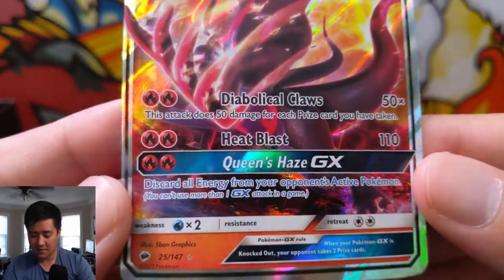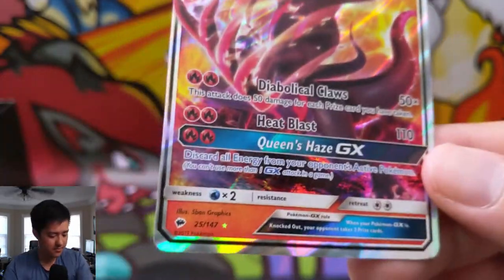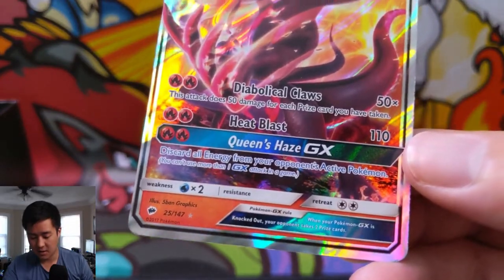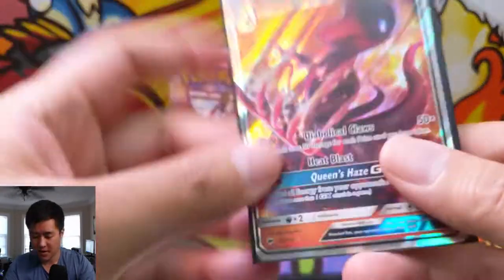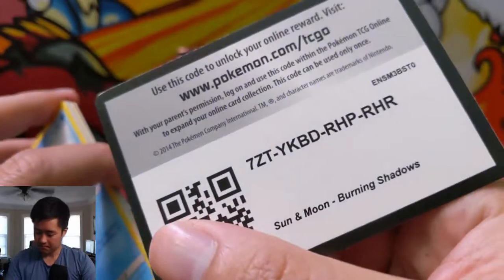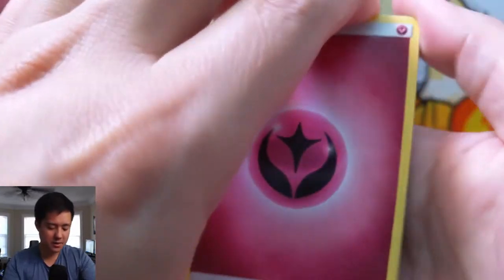Let's remind ourselves what Salazzle does — Diablo Claws has 50 damage for each prize card you have taken, interesting. Heat Blast does 110, sounds very similar to Volcanion's High Heat Blast. Then Queen's Haze GX — prevent and discard all energy from the opponent's active Pokemon. Very nice hit right there.